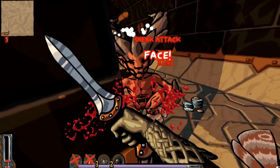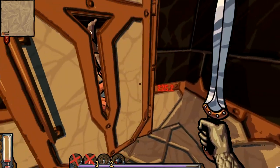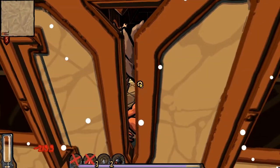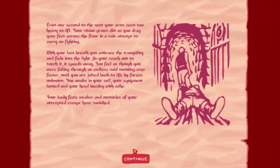First tip: don't get hit by these big ram guys — they do a lot of damage. They're easy enough to kite. Oh, there's two of them. I'm gonna hide behind this door and not instantly die. We're gonna bait them into the door; they're gonna knock themselves out and we can kill them fairly easily.